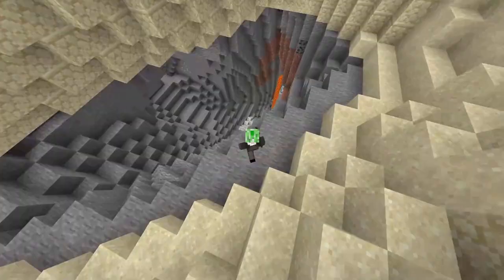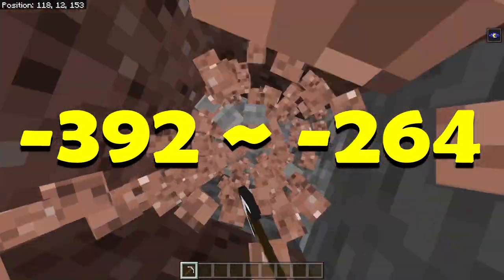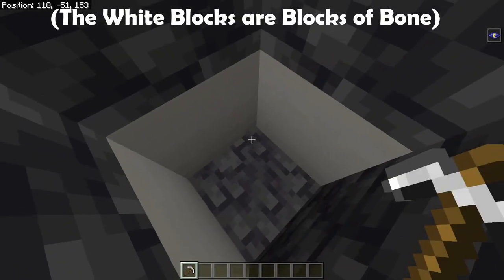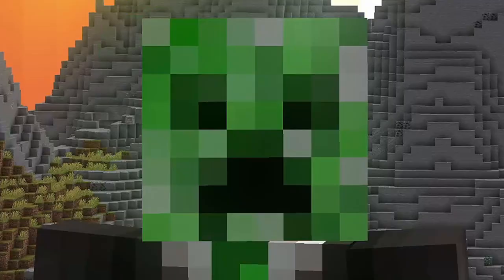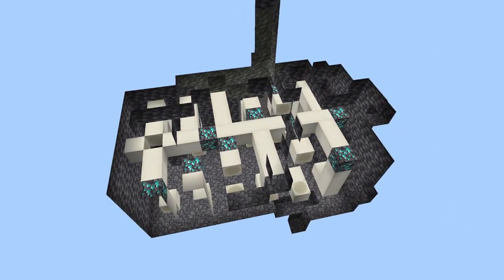Grab your pickaxe, because we're heading straight underground. If you decide to go to these coordinates and dig down to layer negative 52, you will find a buried fossil — but not just any fossil, a literal diamond encrusted fossil. Do not ask me how this happened, but it is insanely cool.